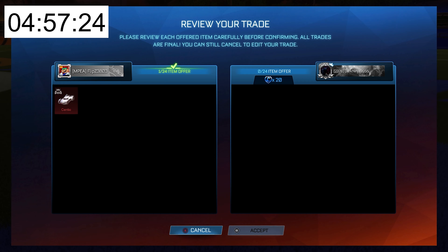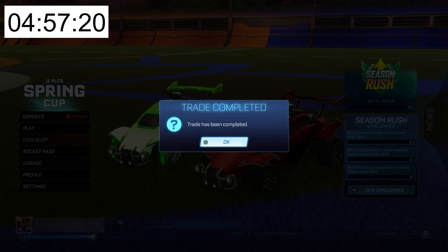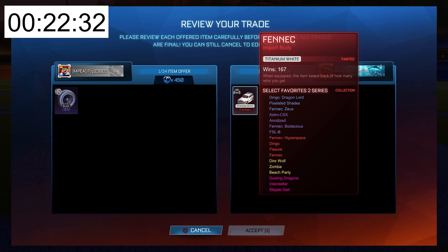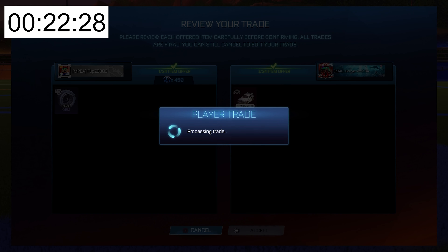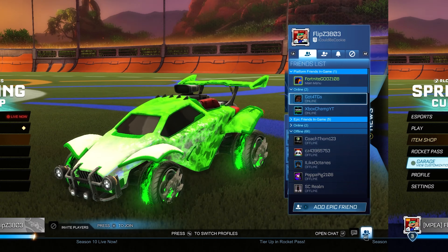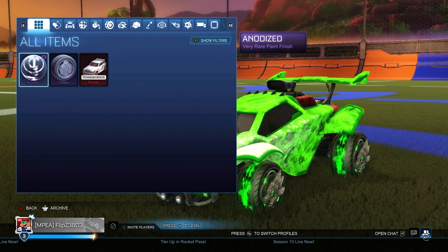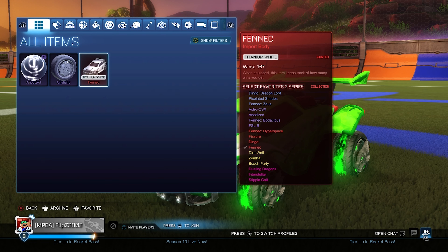With just under five hours left of the challenge, he manages to sell on a few items, including a non-crate import, a Black Vortex and Draco, as well as a Lime Neural Network. And with just 20 minutes of the challenge remaining, he manages to buy a White Fennec for the Black OEM and 450 credits. At the end of the 24 hours, he's managed to get himself a White Fennec, two anodized and a Cristiano, adding up to a total inventory value of 2,000 credits.